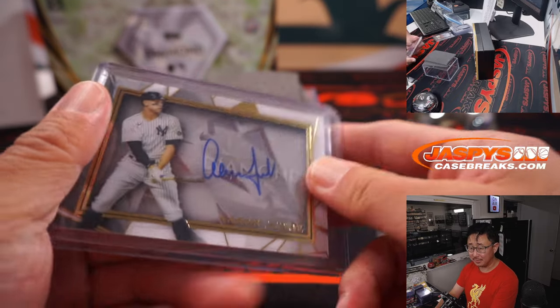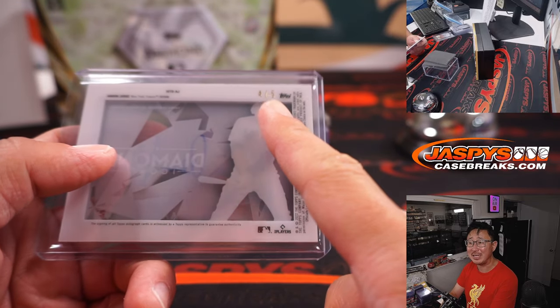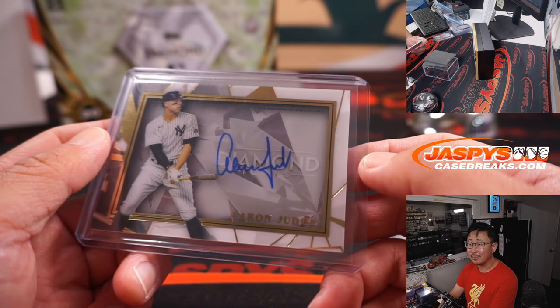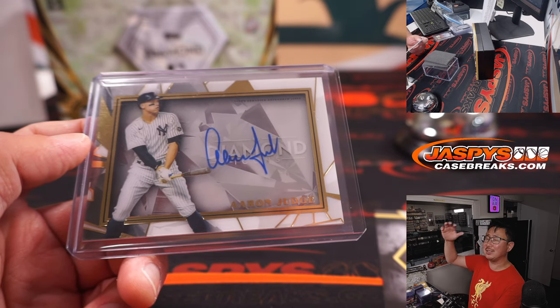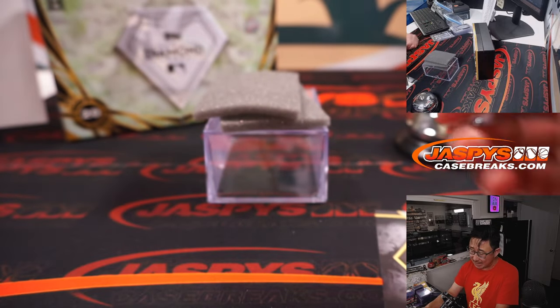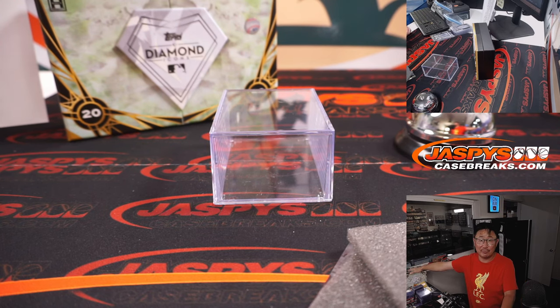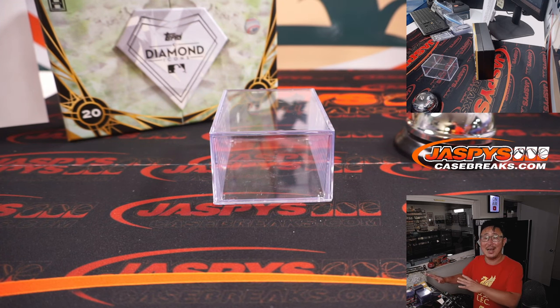That's a train whistle! He's at 46 home runs, I think. There you go, Michael — all aboard the Big Hit Express! Nice break, ladies and gentlemen. I'm Joe for jaspescasebreaks.com. We got three more boxes from that case — these are the last three boxes for group breaks, at least probably for a little while. So get into it while supplies last. I'm Joe. I'll see you next time for the next Diamond Icons break. jaspescasebreaks.com. Bye-bye.